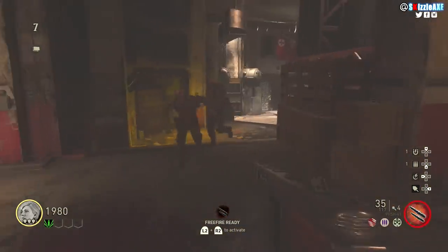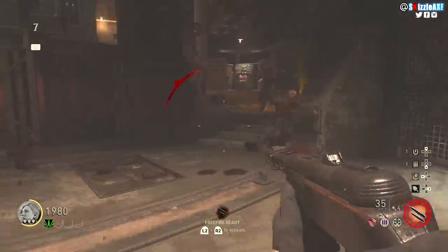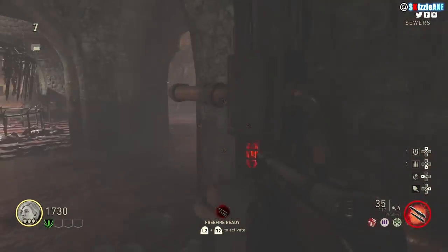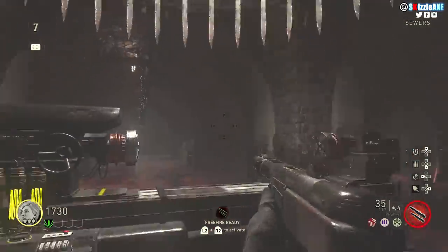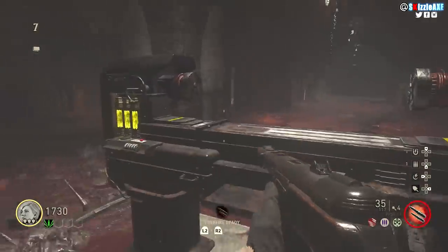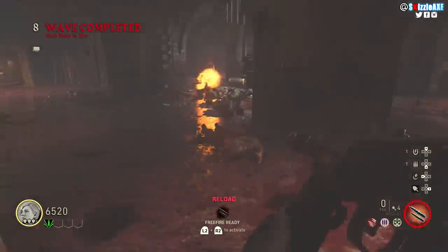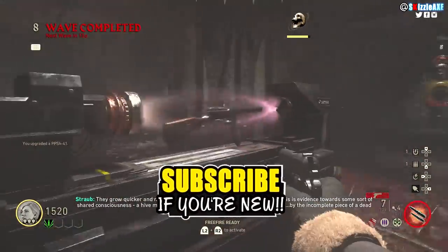Now head back to the laboratory and you will see another Zetsubou No Shima-style sewer system — this is the last one. Take it, fall back inside the cage room, the bars will raise up, and you will see another red button. Turn it on. After the cage has been fully raised, it will reveal the Pack-a-Punch machine and you can pack punch your guns for 5000 points.